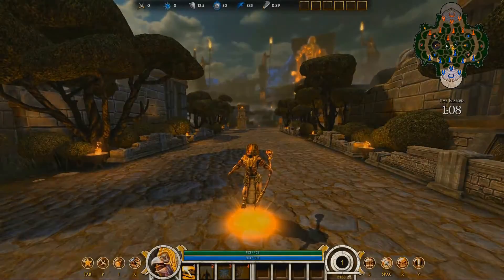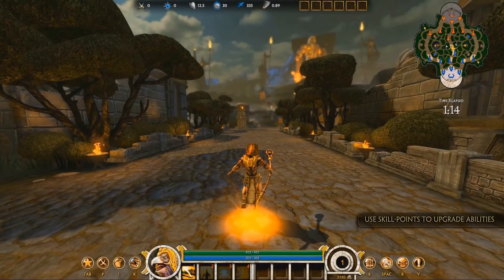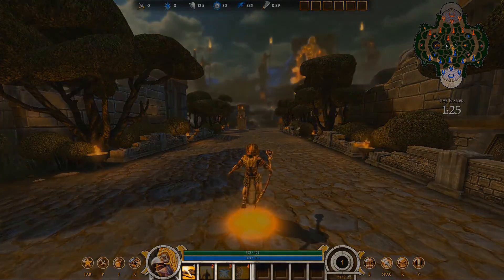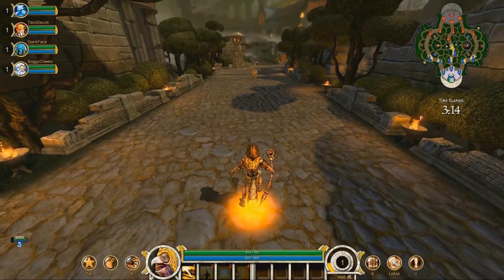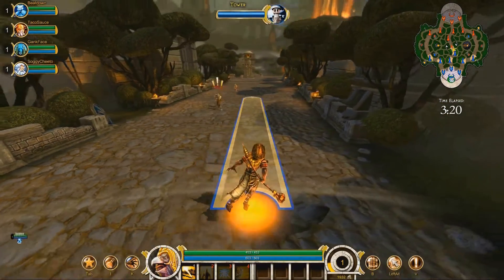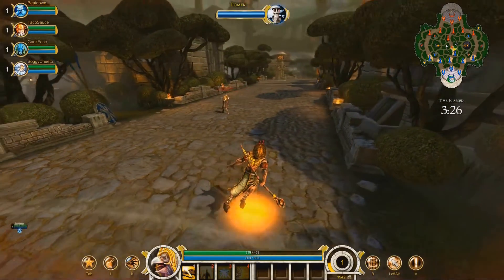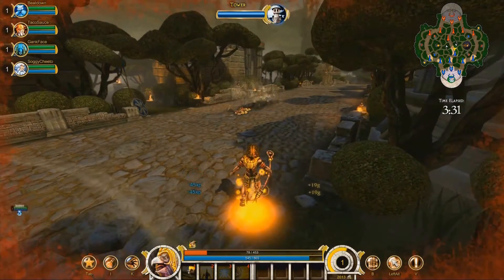During the match, your god advances in level from 1 to a max level of 20 in about 30 minutes. With each level, you gain a skill point to upgrade an ability. Since you've chosen auto-level and auto-item, your god will automatically gain abilities as you level. Your abilities are mapped to the keys 1 through 4. Here's Ra using his first ability, Celestial Beam. Press 1 to ready the ability and show a ground target, then position the target. Right-click if you want to cancel. Otherwise, left-click to cast the Celestial Beam ability and melt enemy minions.